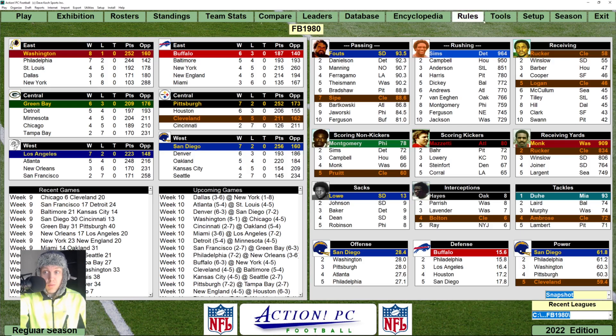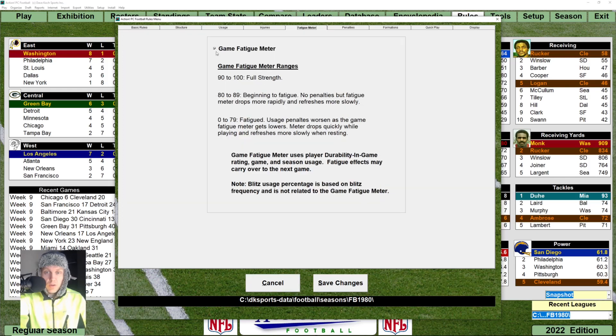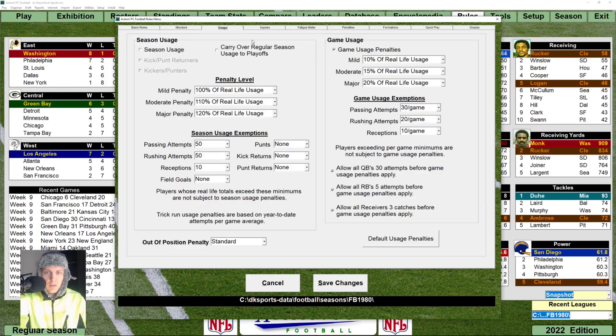I've talked about this before. We have to go to Rules to get to the fatigue system, because why would we put it in tools or settings or anything like that? We turned the game fatigue meter back on so that we still have to worry about this, and we have turned game usage penalties on, but we're leaving the other season usage penalties off.